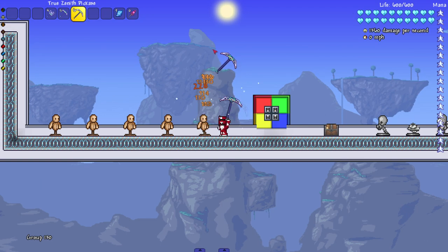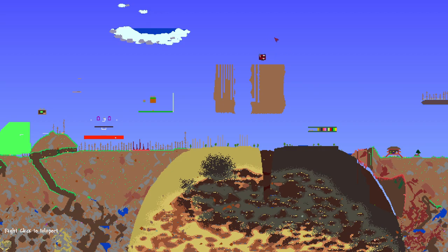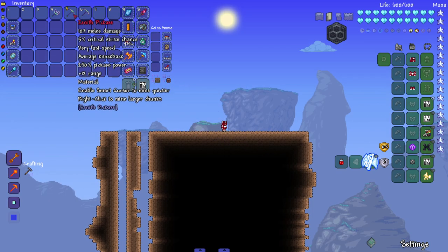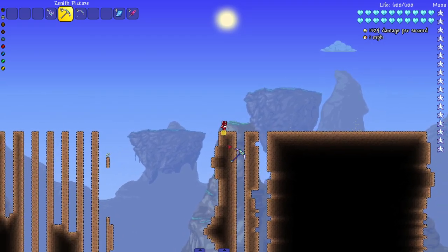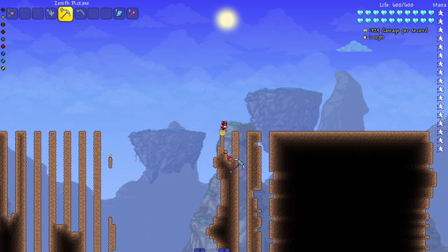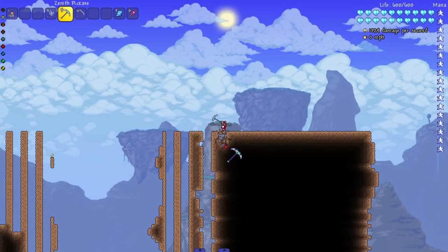Nice — like 1,300 to 1,400 damage. Now let's put them to the actual test and find some stuff to mine. Good thing I have these giant pieces of dirt right here. The stats say: enable smart cursor to mine quicker, right-click to mine larger chunks. So we're gonna use the smart cursor — it says it goes quicker, might as well use it. Oh my god, it was so quick I couldn't even stand in the right spot!